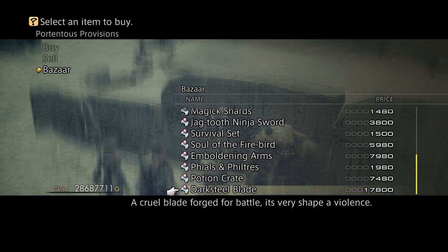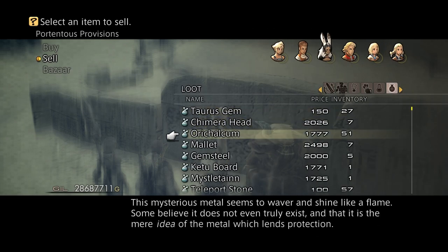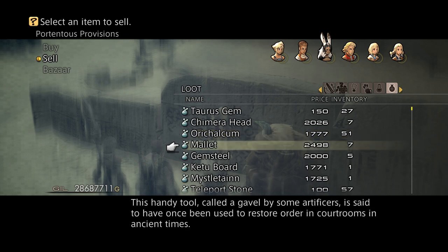And you get the Darksteer Blade. Before we continue, we're not going to purchase it yet. We're going to go back and sell more. Notice I did not buy that Darksteer Blade — this is why: I can still use those same two Orychalcums to make the Kumbha. So instead of wasting them, since I already sold two, if you sell two at one time you can waste them. But since I haven't bought that Darksteer Blade purchase, it's still available to me.